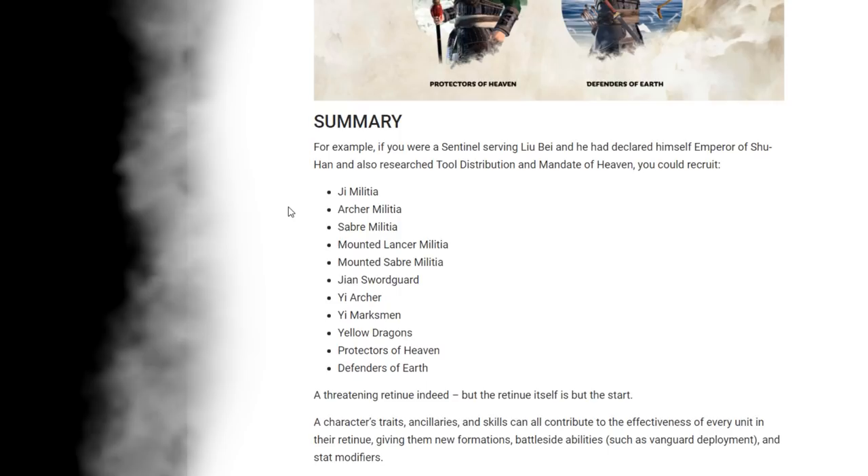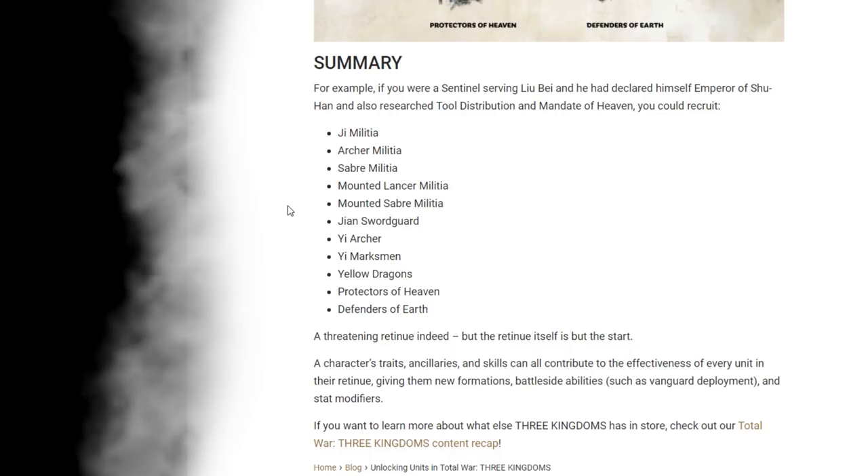Summary example: if you're a sentinel serving Liu Bei, and he had declared himself Emperor of Shu Han and researched tool distribution and mandate of heaven reforms, you could recruit Chi Militia, Archer Militia, Saber Militia, Mounted Lancer Militia, Mounted Saber Militia, Jian Sword Guard, Yi Archers, Yi Marksmen, Yellow Dragons, Protectors of Heaven, and Defenders of Earth. That's a lot of stuff, but of course your retinue only holds six units, so you'll have to split them up between armies and make sure you've got the right combinations.